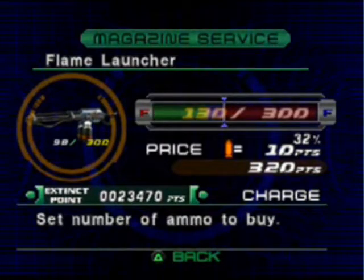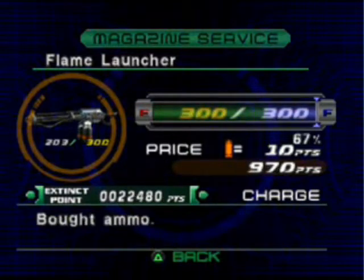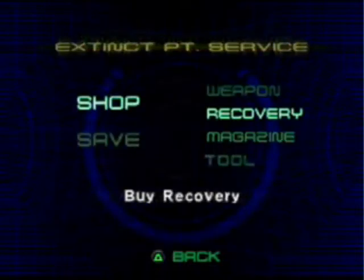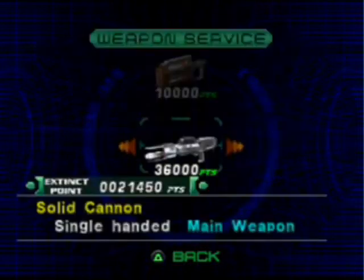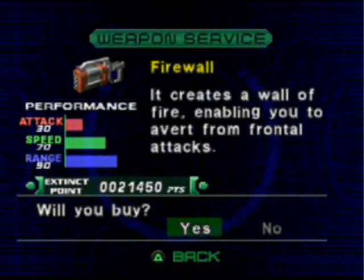It works on both normal and hard mode. You want to max out the flame launcher — it's a great weapon. It's a bit pricey on the cost of ammunition, but if you use it against the correct enemies, you get a lot of points back. I'm also going to buy this Firewall; it's a sub-weapon that both Dylan and Regina can use.